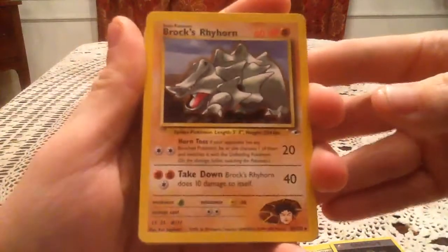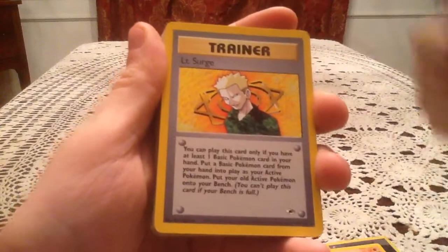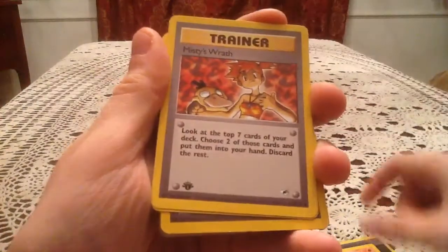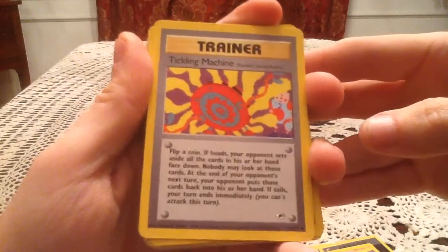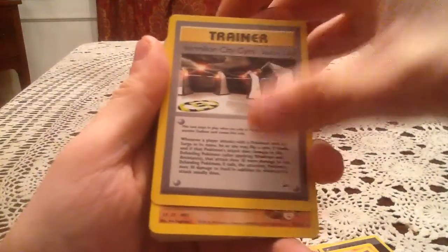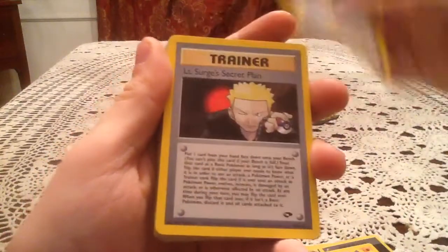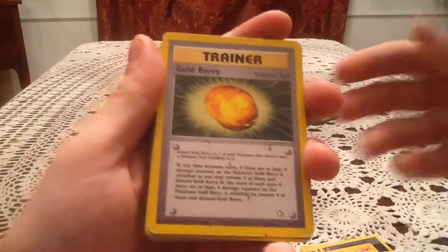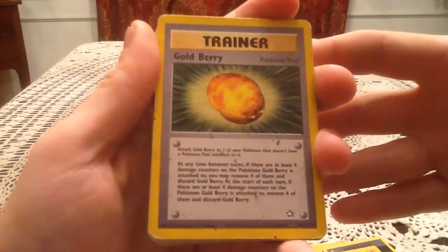We got a Brock's Rhyhorn, which is a rare from Gym Heroes, Lieutenant Surge's Electabuzz, Brock non-holo, and Lieutenant Surge. Also Cerulean City Gym, Erika's Maids, Misty's Wrath — that one's a first edition, which I didn't even notice when I first picked it out. Then a Tickling Machine, Vermilion City Gym, Brock's Dugtrio from Gym Challenge, Brock's Protection, and Lieutenant Surge's Secret Plan — both of those are actually rare trainers. And a Goldberry, which is a trainer from Neo Genesis, in pretty bad condition — I'll probably look to replace that.